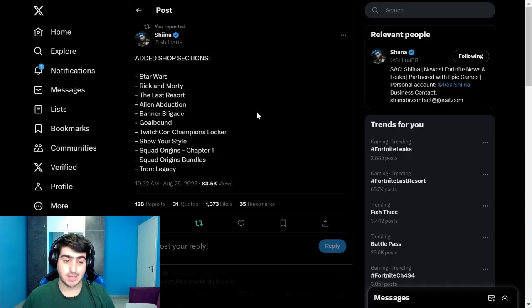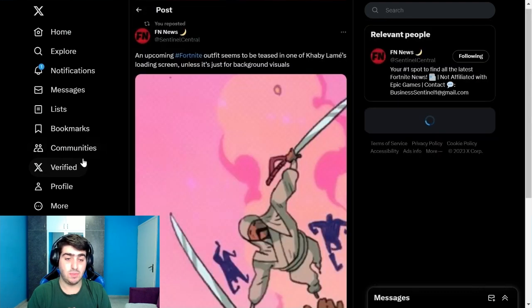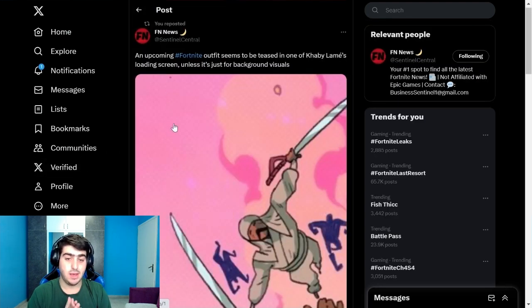For item shop sections, we have Star Wars, Rick and Morty — apparently coming back — plus the Last Wizard, Alien Abduction, Bomber, Men of Brigade, Well Bound, TwitchCon Champions, Locker Short Style, Squad Origins Chapter 1, Squad Origins Bundle, and Tron Legacy.